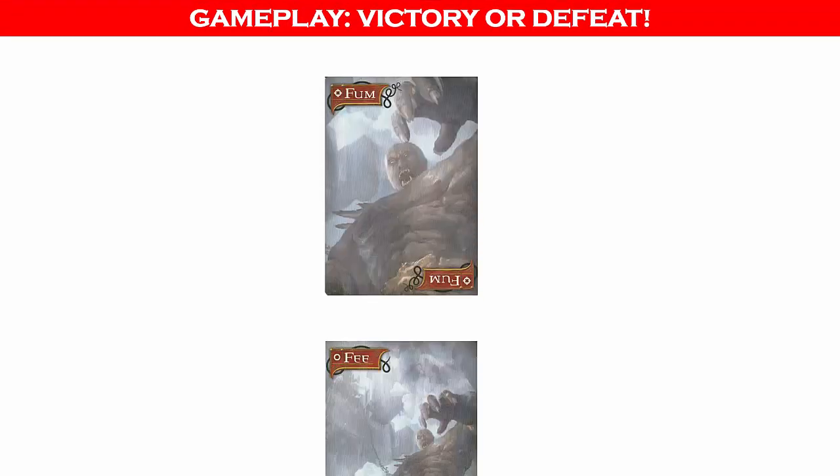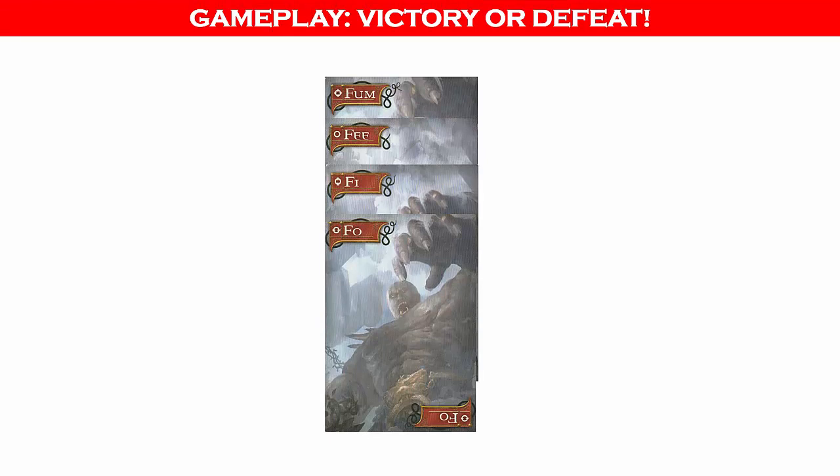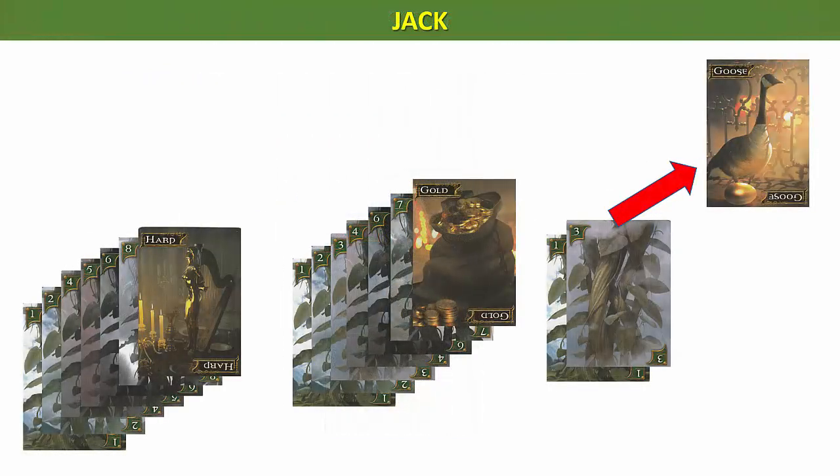Let's review the winning and losing conditions of the game. In this playthrough, the Giant won a horizontal victory. The Giant also could have won a vertical victory by forming a group of 4 adjacent Giant cards anywhere in a single Castle stack. The order of the cards does not matter, but there cannot be any duplicate card. The Giant can also win by discarding enough cards to prevent Jack from completing his Beanstalks. Jack came very close to winning. If he had acquired just 4 more Beanstalk cards and the Goose treasure card, Jack would have won the game by stealing all 3 treasures.